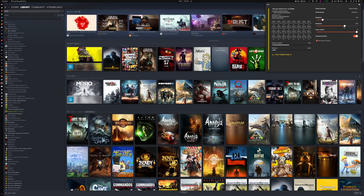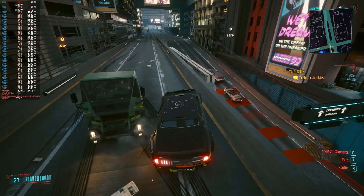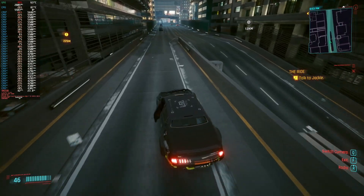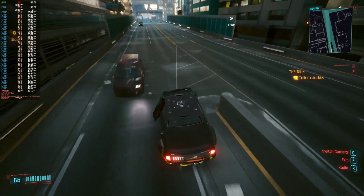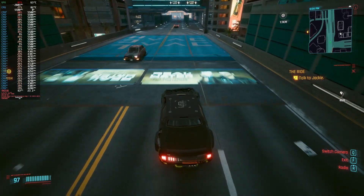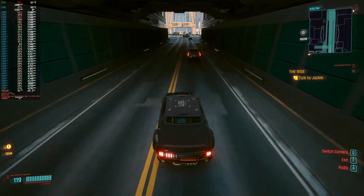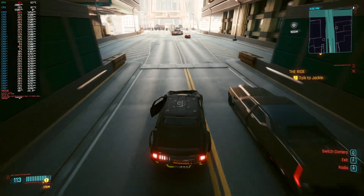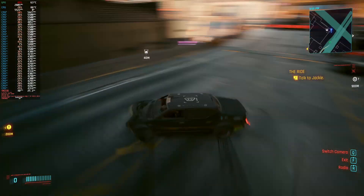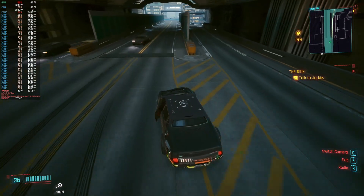Now let's push it to 100% and see how that monster behaves — let's burn the CPU so we can cook some meat. Look at the temperature going up like a monster, and we get the same FPS value. So for 70-80% of CPU throttle we still get the same performance, but at 100% we get almost 30-40 degrees more.